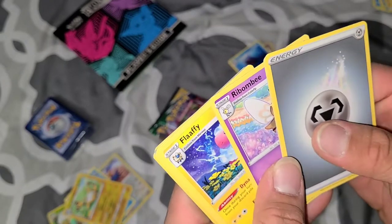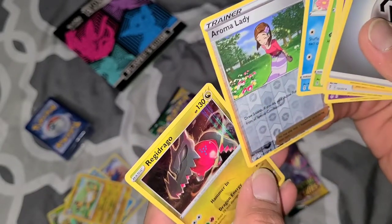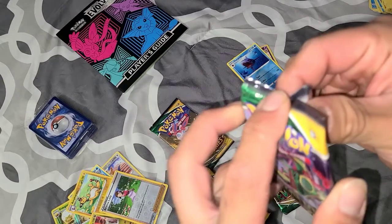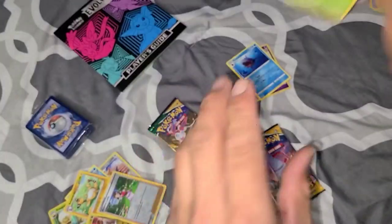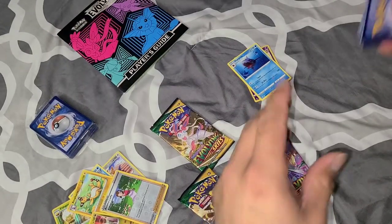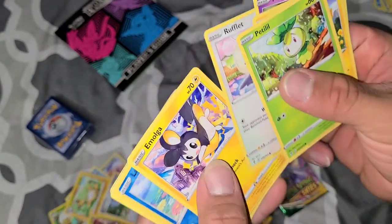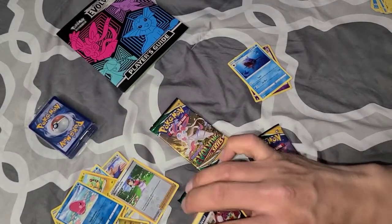Rayon — Rayon is his name. Ribombee. Flaaffy. Carvanha. Emolga. Slakoth. Gossifleur. Luvdisc. Aroma Lady. Reverse holo — oh, Regidrago! Cool. Red Rayquaza can't lose. This pack feels heavy. Green pack — I spoke too soon. Still two out of eight. Can't give up on these green code card packs, they surprise you sometimes. Rufflet, Emolga, reverse holo Luvdisc, and a Thievul — Thievul's not holo, I don't know why I did that.